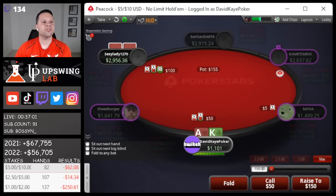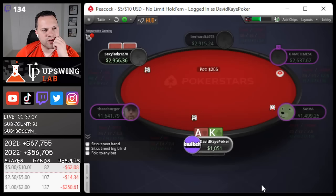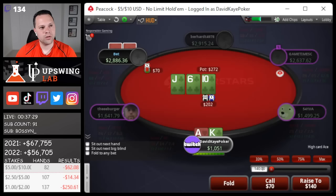They limp-raise - interesting - and min-click it. They're loose and call lots of hands but I don't know how often they're doing this. These min-clicks are usually super strong, so I'm just going to flat. This is pretty tight, but on the flop I'll be pretty aggressive with king of clubs, two overs and a gutter. We'll probably be check-raising this one and willing to go with it.